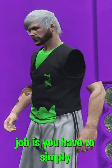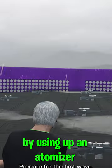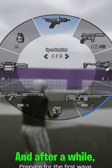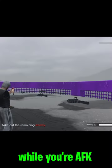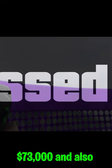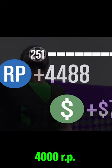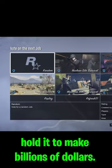In this job, you simply stay AFK by using an Up-n-Atomizer or a stun gun. After a while, the job will finish while you're AFK and you'll make 73,000 and 4,000 RP. You can see it's completed — I got 73,000 and 4,000 RP. You can do this unlimited times all day to make billions of dollars.